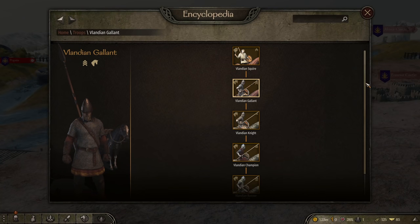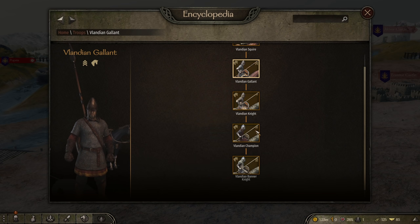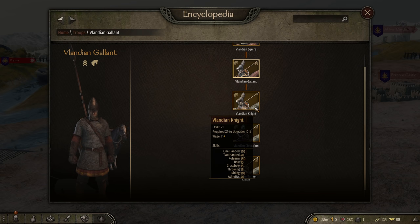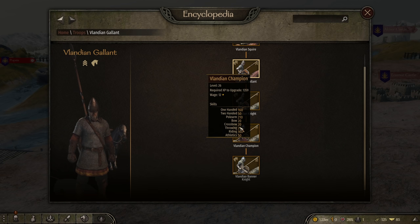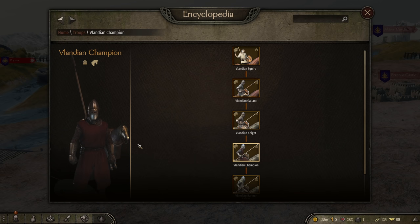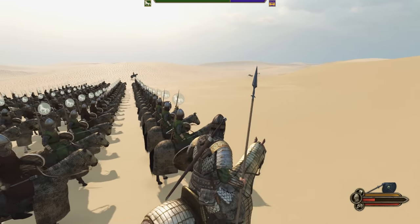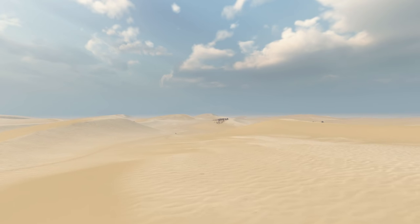But before we make conclusions, what's next? The Vlandian Champion — a great upgrade from the Vlandian Knights. Their one-handed goes to 160, their polearm 210 from the previous 150. Maybe these could be the answer, the jump up we need. They also have much better armor, making them less susceptible to enemy spears. We have 121 Vlandian Champions against 125 of their men.